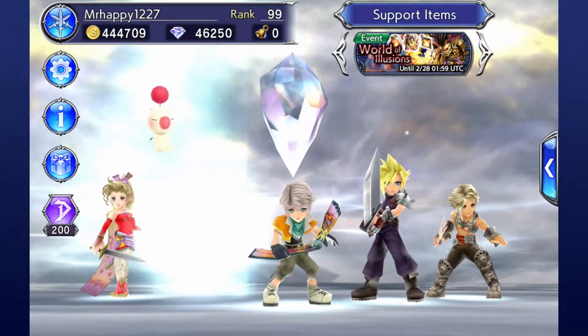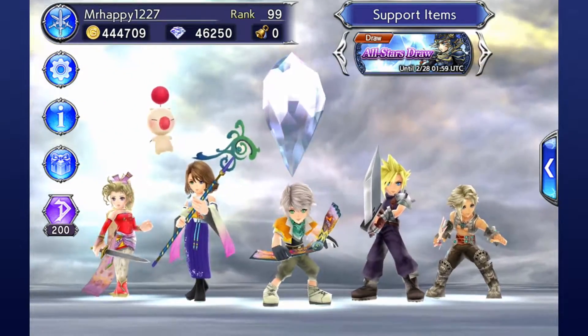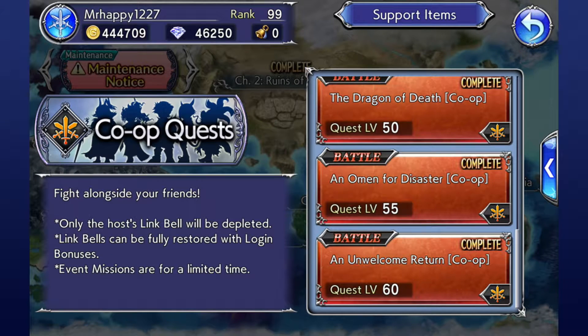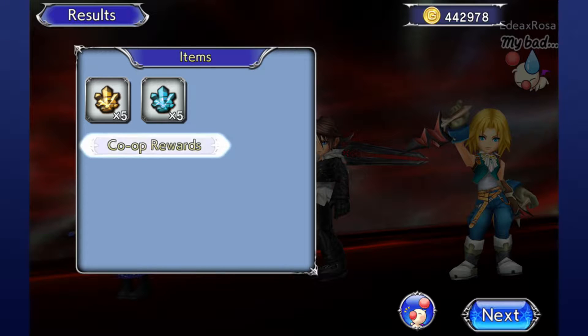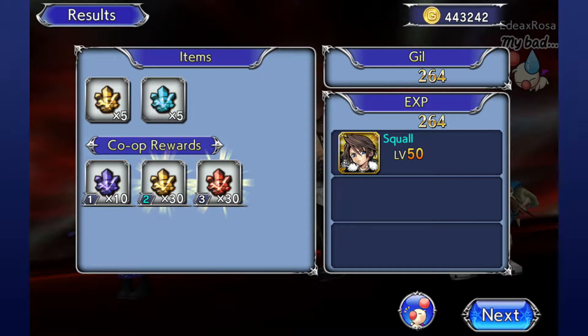Straight to the point: Opera Omnia has quests that allow you to team up with other players to take on tougher challenges. To access this, head to the Events section on the Quest Map and select Co-op Quests in the menu. This will show you a list of all the currently available co-op quests. Similar to single-player quests, each of them give bonus rewards for first-time completion, as well as completing the quest missions and score threshold. Multiplayer quests are also an excellent source of crystals for upgrading your characters should you exhaust all other options for the day.